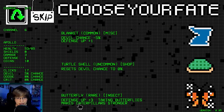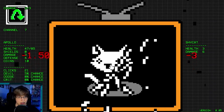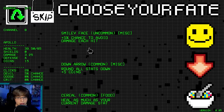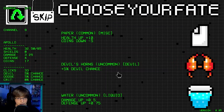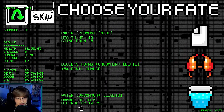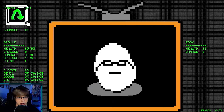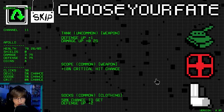Butterfly, defense up three — taking butterflies makes caterpillars stronger. Another shuriken. We're getting low though. Smiley. Defense up and damage up — water is really good. Let's fully heal, we still have enough money for that. Okay, this is promising — we've got over the early game hump here.